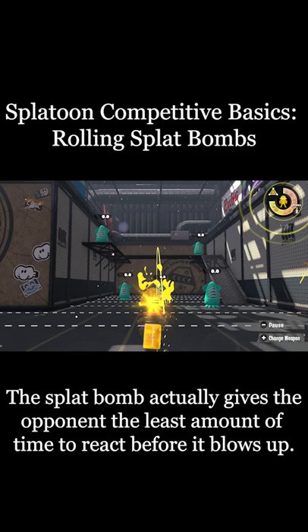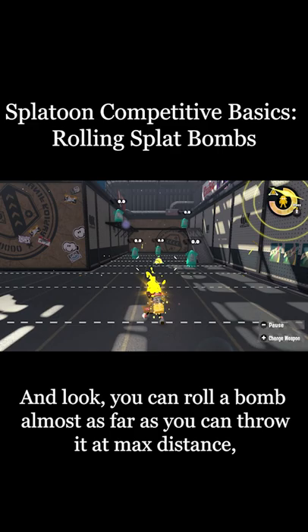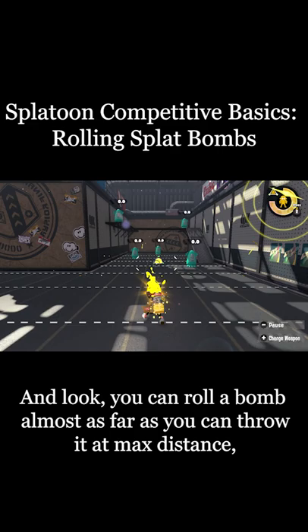The splat bomb actually gives the opponent the least amount of time to react before it blows up. And you can roll a bomb almost as far as you can throw it at max distance. So a lot of the time, if you're on the same level as your opponent and you're not trying to hit up over a ledge or something, roll the bomb at them instead of throwing it at them.